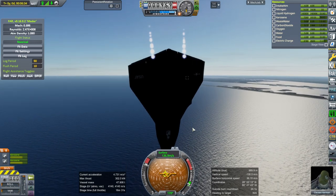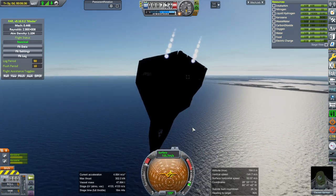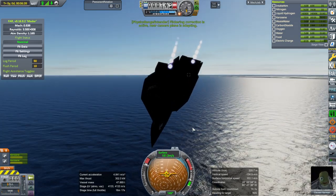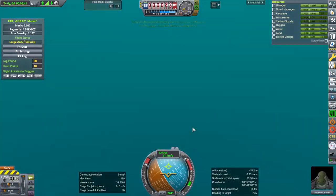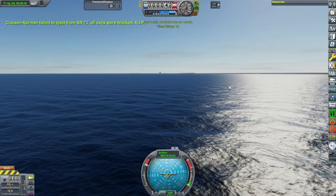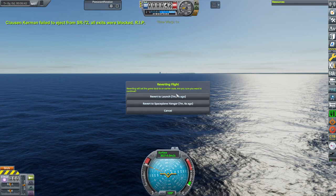Can I pull up in time? This doesn't have enough pitch authority to pull up in time. 30,000 meters per second. We'll revive Clausen. This time I'll try not to mess with anything. I don't know why it was wiggling though.